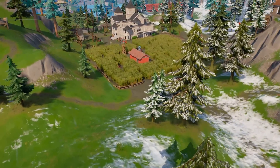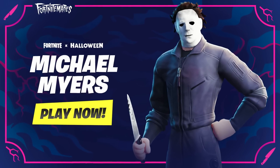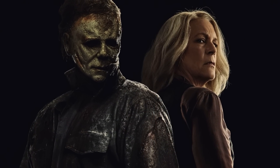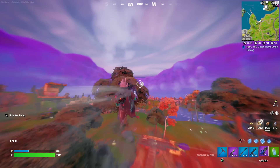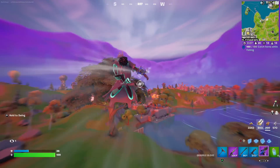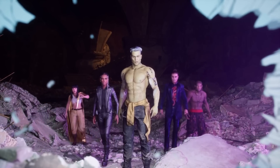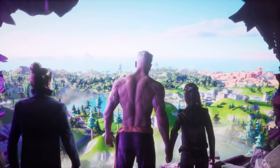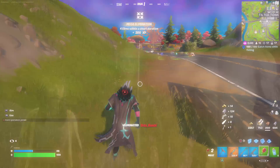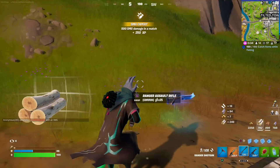It also looks like we could be seeing a Michael Myers skin added to the game, considering the brand new Halloween Ends movie just released. Michael Myers is a hugely popular horror icon, and it would make sense for a collaboration. Halloween is made by Universal Studios, who collaborated with Fortnite last year — that's why we got Frankenstein and the Mummy skins, as they are Universal characters. So it definitely looks like Michael Myers could arrive this year too.